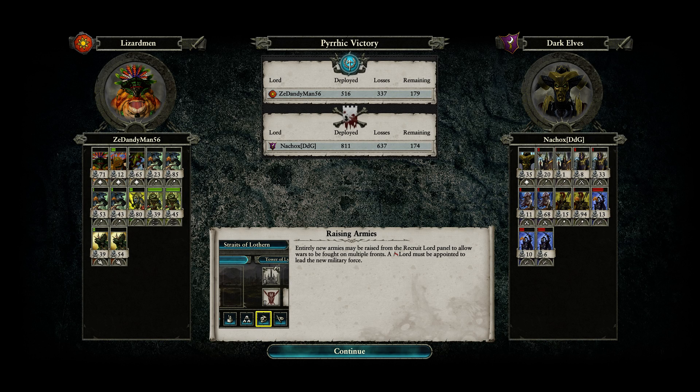End of replay battle screen: 71 kills for my Slann Mage Priest — that's from the Banishment and the brief time in combat. 65 kills for the Saurus Warriors. My Skink Chief did exactly what it was supposed to do — annoy the crud out of Malekith. Saurus Warriors did great as a front line, Temple Guard are great defense. Feral Stegadons — this is the first time I used them in multiplayer; they were decent, I just need to micromanage them better.